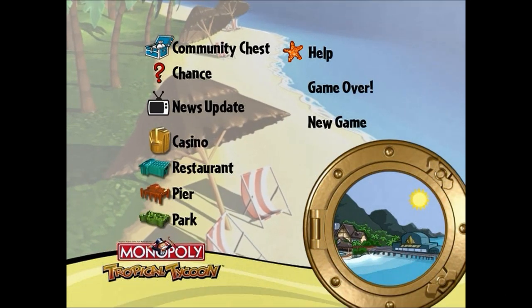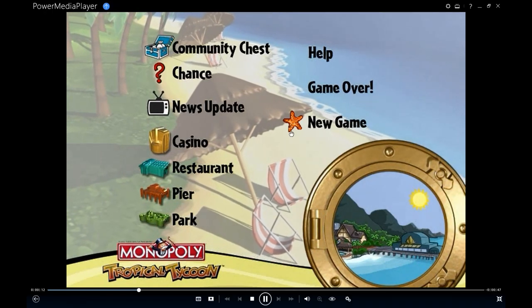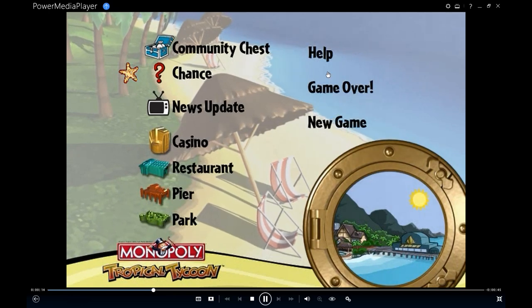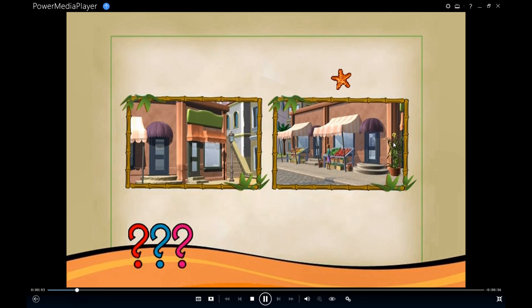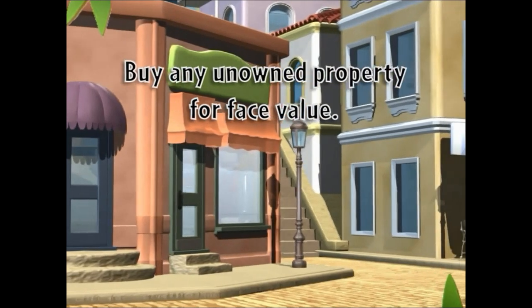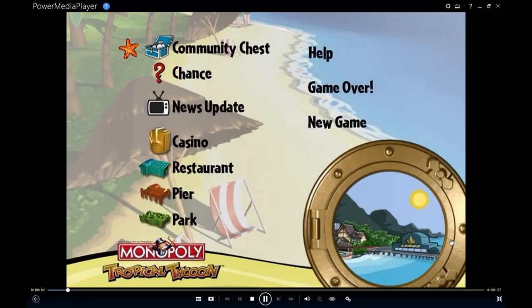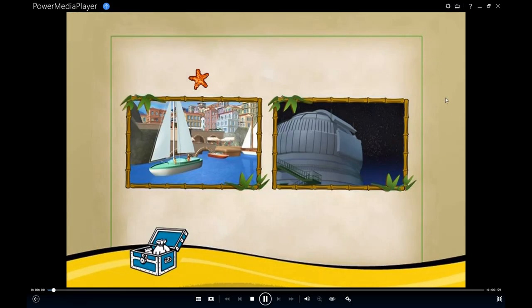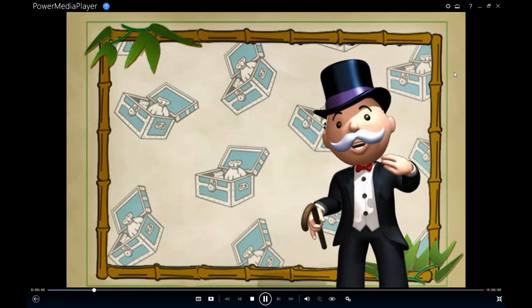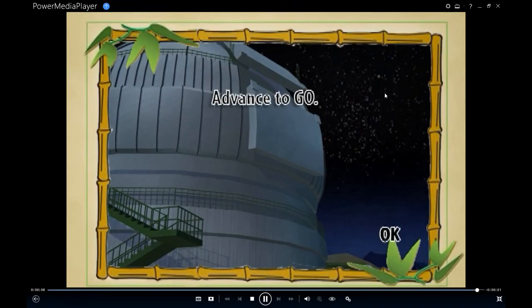The help menu is self-explanatory — if you need help with a rule, just click that and choose what you need help with. When the game ends, you'll click game over to start a new game. Let me demonstrate: landing on chance, the DVD asks 'Do you want to visit downtown or shop at the marketplace?' — you get to choose where you want to visit on the island. For community chest, it asked 'Check out the view at the harbor or watch the stars at the observatory?' — choosing the stars, it says 'You stop for some stargazing at the observatory.'